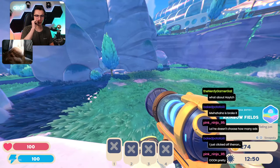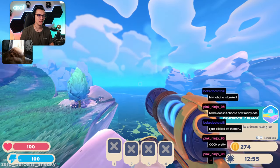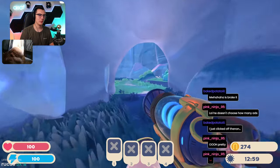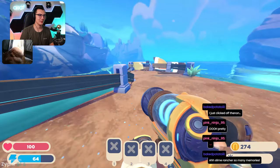New slimpedia entry — rainbow fields: shifting colors like a dream, fading away just as quickly. This is so cool! There's the boat I came in on!